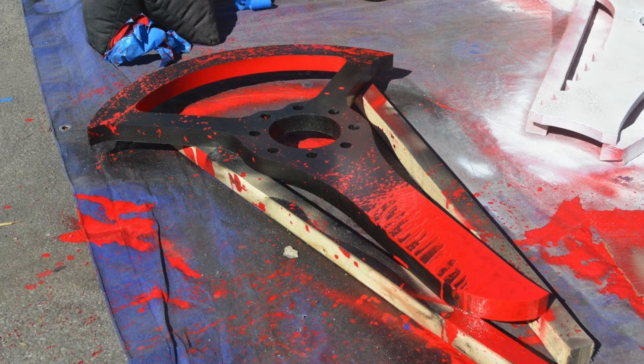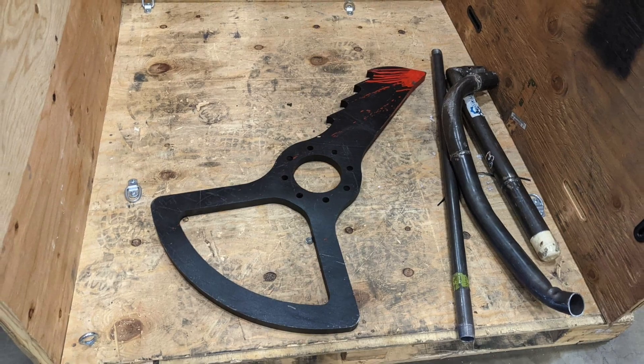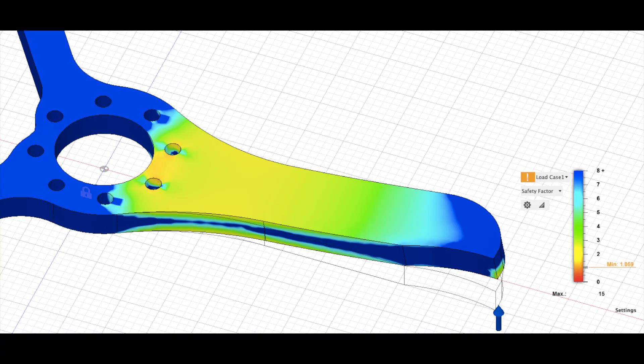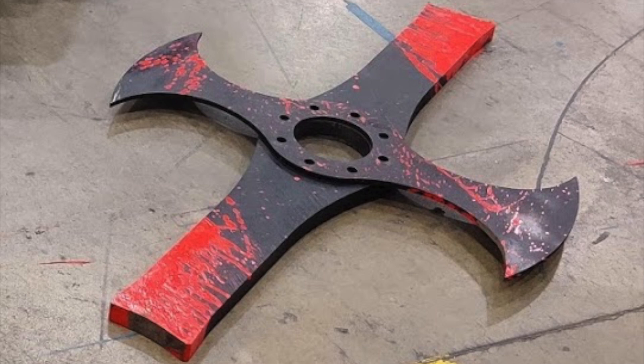Last time on the Blade Design series we talked about the Chonk Key and its origins, how it came from the original key design, and incorporated lessons we learned from the thick bar, and how it balanced the trade-offs between strength, stability, and kinetic energy better than the old crossbar design.